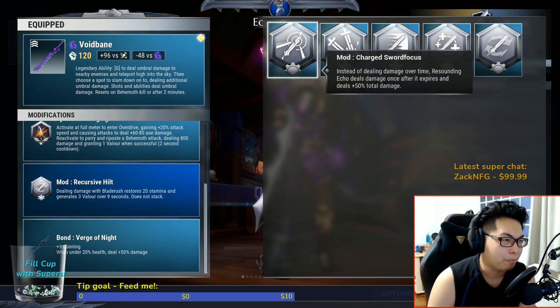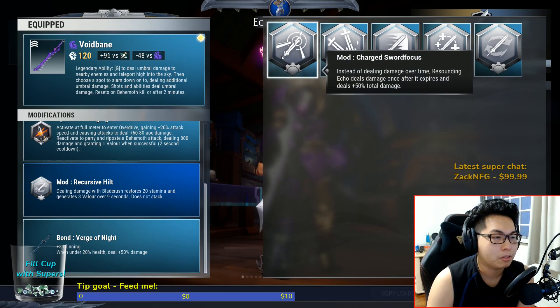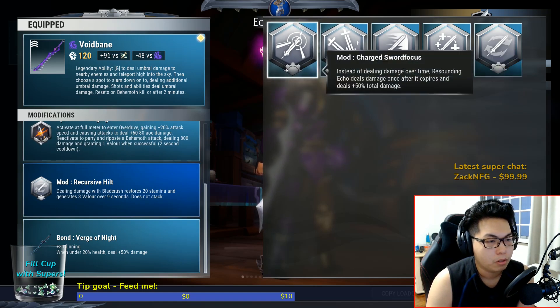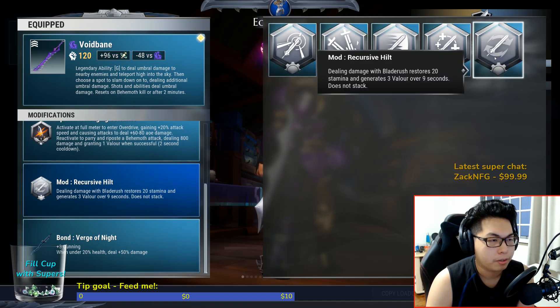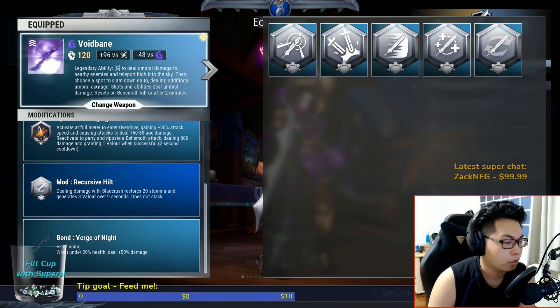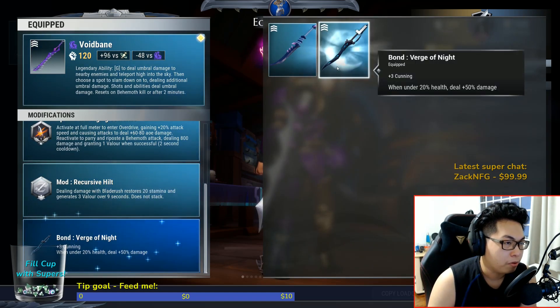Some people use Dynamic Blade Core but I don't combo enough, and here's why: the main reason I don't use Dynamic Blade Core is because you don't want to get caught up mid-combo, especially when you're trying to survive with this. Your bond will be Verge of the Night, which is the Shroud sword, and this gives you that 50% damage increase when you drain your hit points all the way — which is cool.